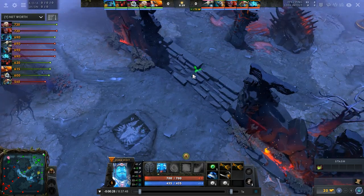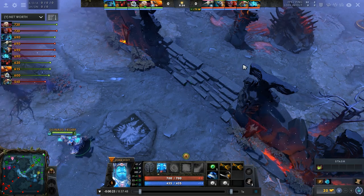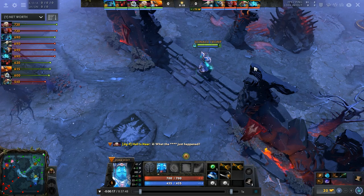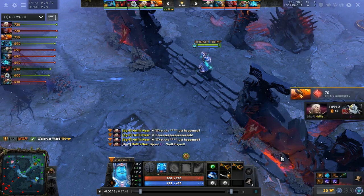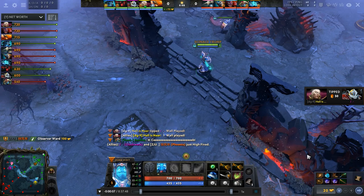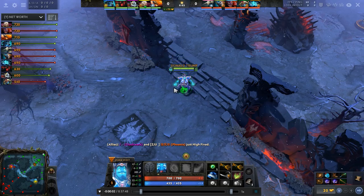First thing: items. Against Shadow Fiend, unless you really know what you're doing, you will want a salve. Most Shadow Fiends will get Razes at level 1, and even 2 stacks hurt a lot. And if he gets 3 stacks on you, that's a death sentence. So against SF, I would always advise getting a salve — and there we go, there's a salve. So, ignore everything I just said.